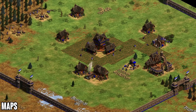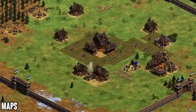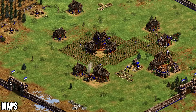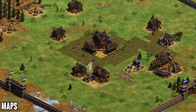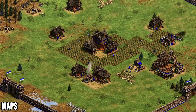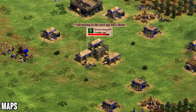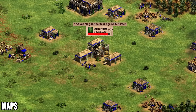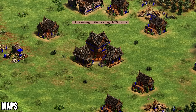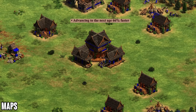On hybrid maps, getting to the next age quickly lets you win the water portion and then focus on land right after, making Malay very strong on any hybrid or pure water map. A map you might not expect Malay to excel on is Arena — they're extremely good on Arena and Hideout because you go largely unpunished with your faster uptime. Even though you arrive at the next age with fewer resources, it's very hard for opponents to break walls and punish you before your uptime and faster tech pays off.